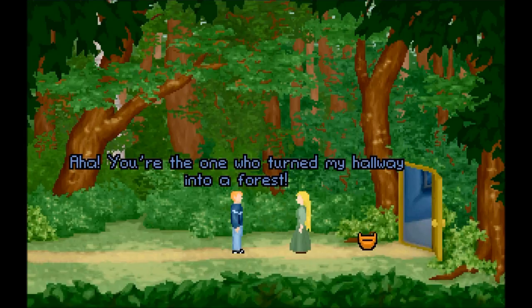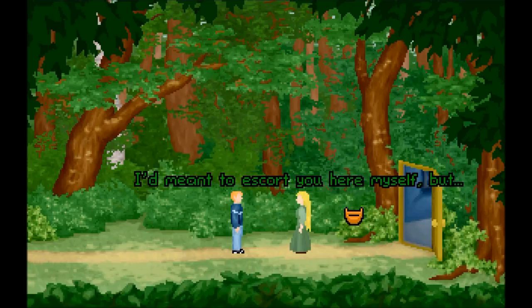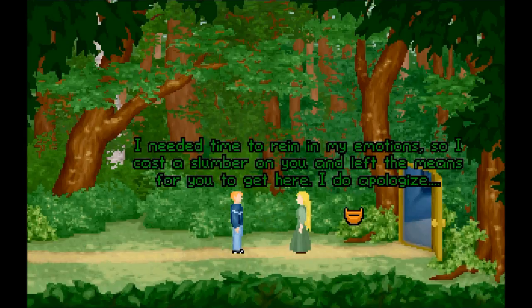You're the one who turned my hallway into a forest. That is not Paul's voice. In a way, yes — I simply used a porting spell to connect your bedroom doorway to this land. I'd meant to escort you here myself, but when I saw you in your room last night I lost control of myself. I needed time to rein in my emotions, so I cast a slumber spell on you and left the means for you to get here. I do apologize.